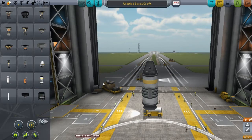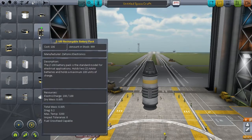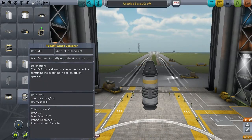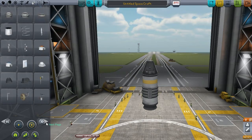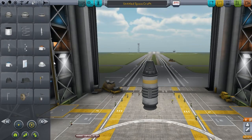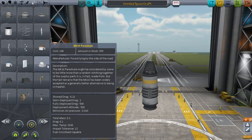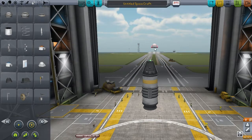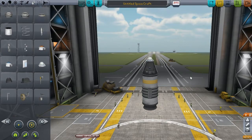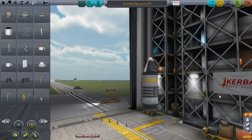So now we have the thrust and the means to control the rocket. All we need is a way to come back down again. If we look at utility, we get solar panels, batteries, xenon containers for ion drives — none of that matters. We just want to grab the parachute and put it on top. So this is a rocket in its simplest shape or form. It is ready to fly with one small thing that needs doing first.